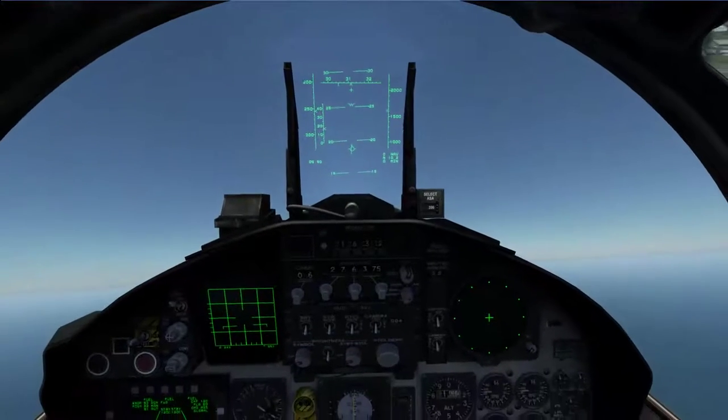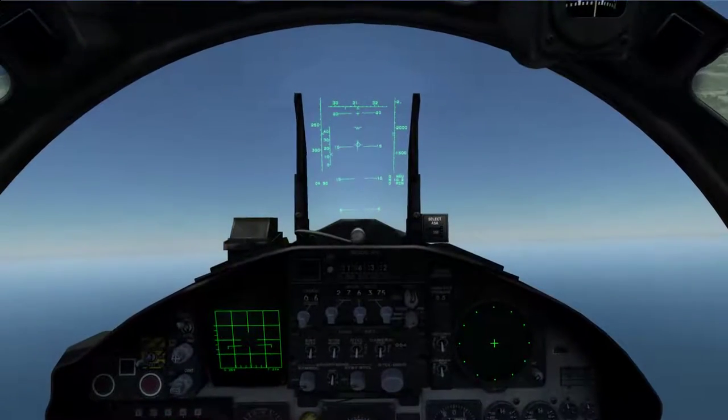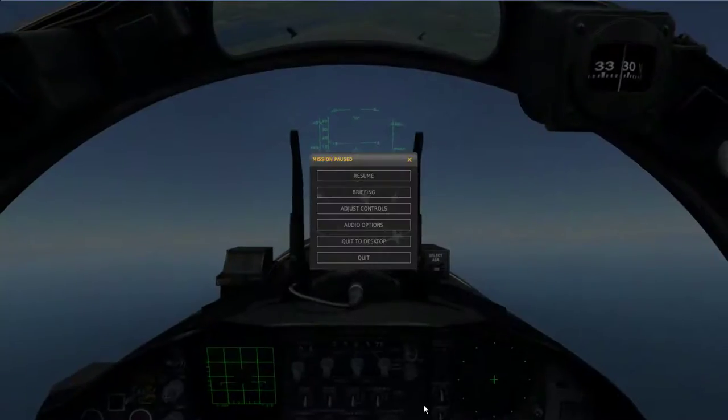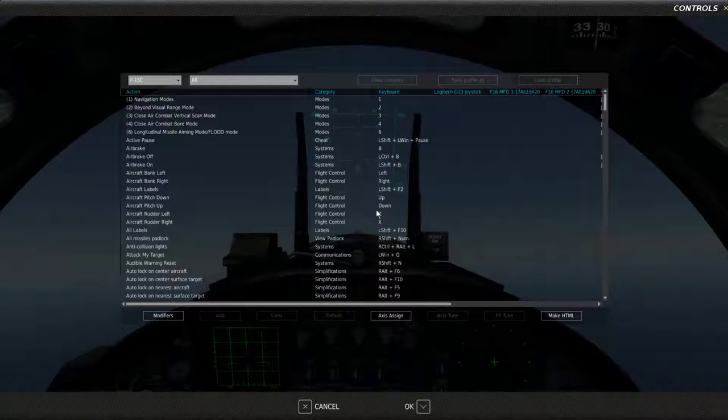I want to go over radar modes briefly. Going over my keybinds — I recommend binding these to your HOTAS. This is kind of a legacy Lock-On Modern Air Combat setup where you press the numbers on the top row of your keyboard to change your HUD mode. Number one cycles through navigation modes, number two cycles through BVR modes.